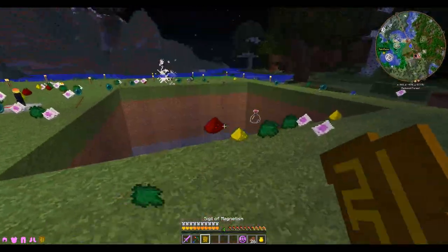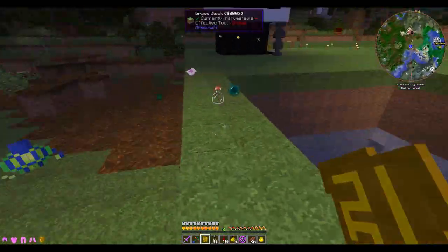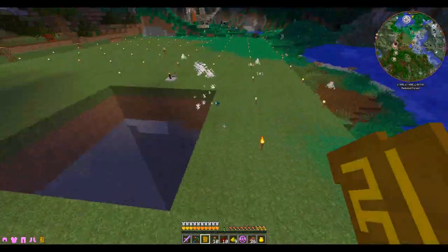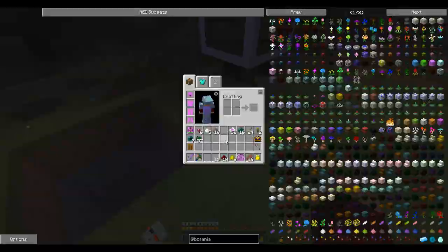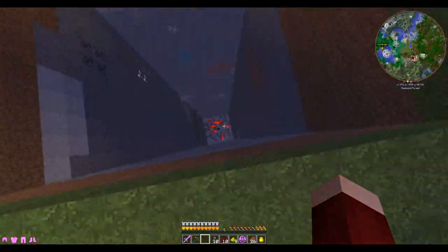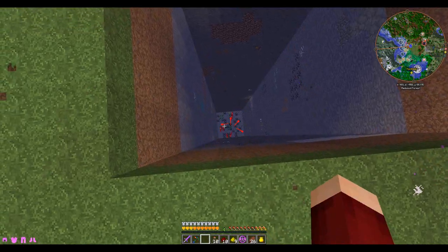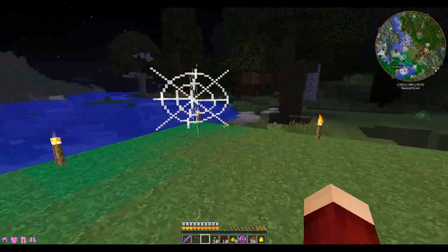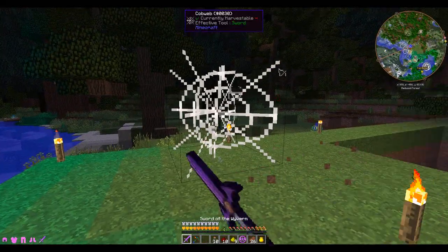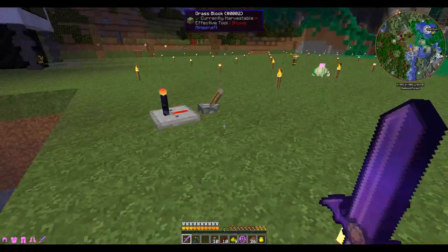I'm getting tired of this magnet — that's another problem with boss mobs, they shoot lightning and webs. I keep having to refill my blood altar with blood because this magnet uses blood. That's something we're going to be fixing in the future because I really want to get into Botania. Another problem: boss mobs shoot out webs — you can see them scattered about, I've cleaned up most of them.